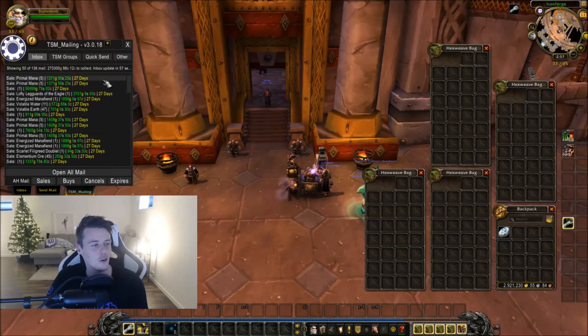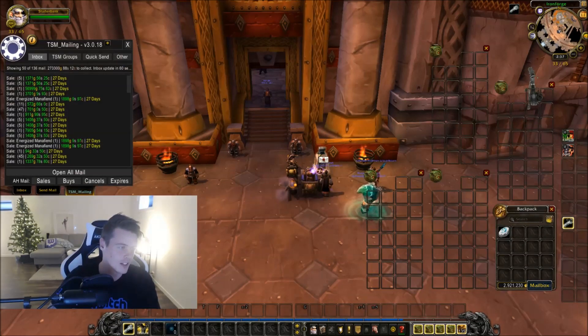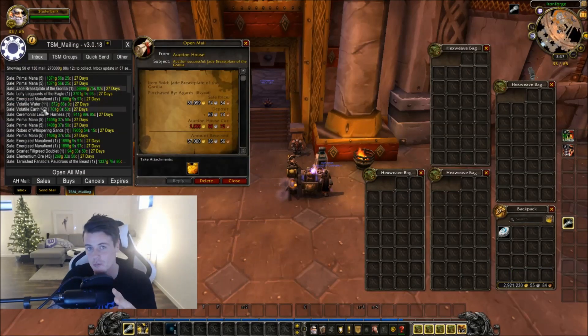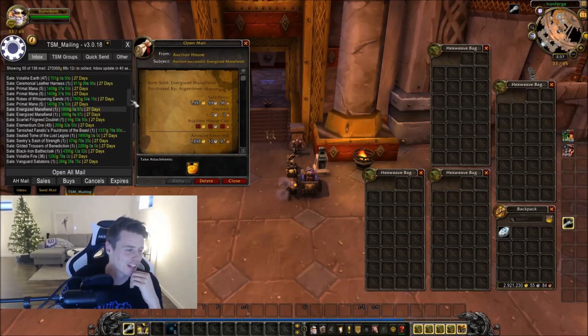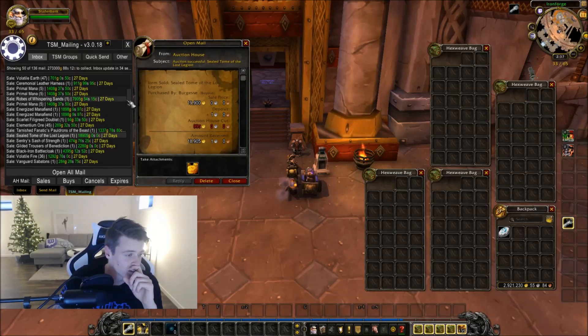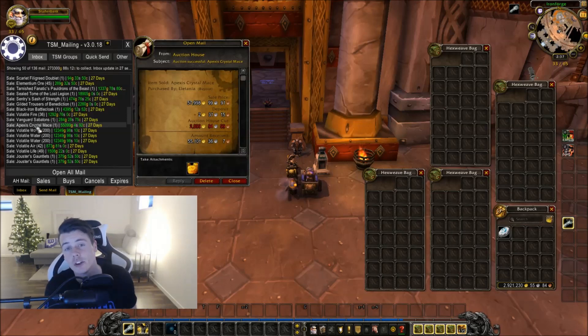The next 50 is almost as good — 273,000 gold from the next 50 auctions. This is going to be one damn good week. Jade Breastplate, got it from Stone Guardians, sold for 60,000 gold. Lofty Stone Guardian. Zambali tiles, minor items, more Primal Mana. Robe of Whispering Sands — I can't even remember where it dropped, but it sold. Sealed Tomb of Lost Legion, sold for 20,000 gold. We have an Apexis Mace — 58,000 gold. This is also from the Depleted Farm in Blade's Edge Mountains. It's insane how much gold I make from that.